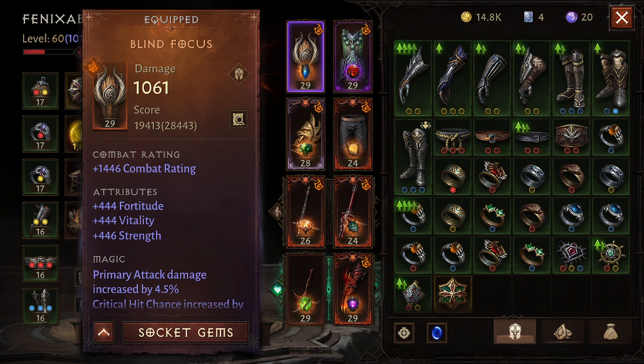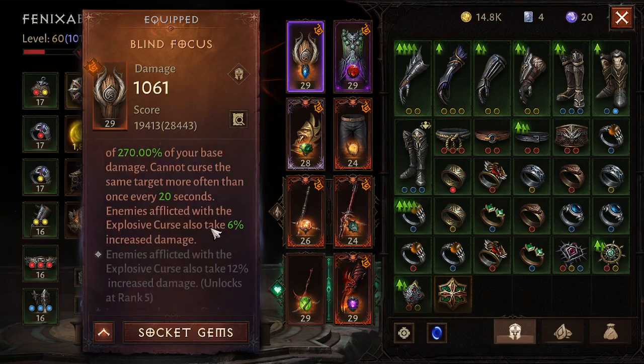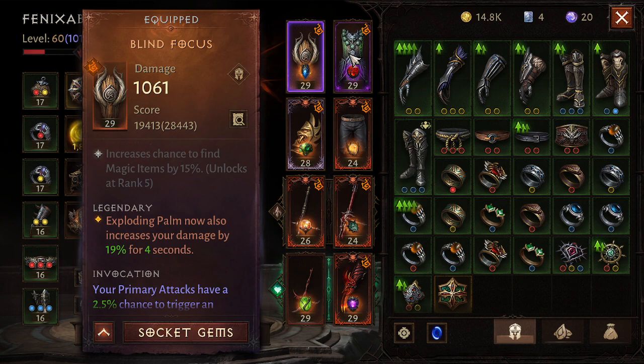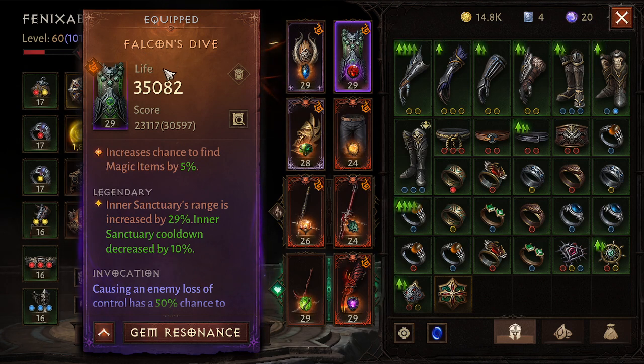There is another one that actually debuffs enemies and buffs you — I'm going to try another two. I wanted to try the normal one for attacking, because sometimes you really need the damage reduction while attacking. If you want to be a tank beast, you can swap the Seven-Sided Strike and use the shoulders for damage reduction — just swap these two essences and the shoulders. I like to auto-attack a lot, so this is a cool setup. Blind Focus gives more damage after you use Exploding Palm — it's 20%, so it's actually a lot. This one is the Falcon Dive.